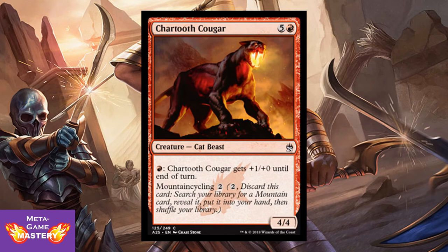Chartooth Cougar — also very good basic land cycling. It's 6 CMC, 5 colorless and red, for a 4/4 cat beast. You can pay 1 red — Chartooth Cougar gets +1/+0 until end of turn, so he's a big mana creature with fire breathing. And if you don't have the mana for him yet, you can go ahead and pay 2 to mountain cycle with him. That's also great value — just getting the lands you need to build up to him. Play him in limited.